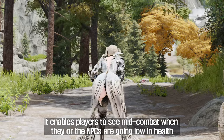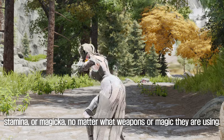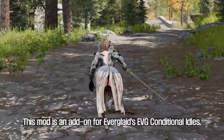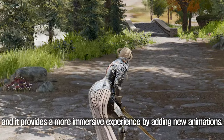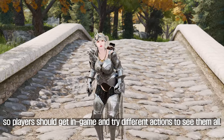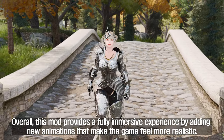It enables players to see mid-combat when they or the NPCs are going low in health, stamina, or magicka, no matter what weapons or magic they are using. Additionally, if naked, players and NPCs will try to cover their delicates with their weapons. This mod is an add-on for Everglade's EVG Conditional Idols and provides a more immersive experience by adding new animations. There is more than what is showcased in the video, so players should get in-game and try different actions to see them all. Overall, this mod provides a fully immersive experience that makes the game feel more realistic.